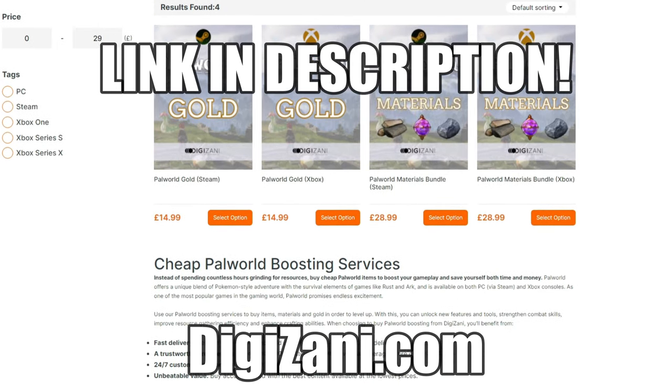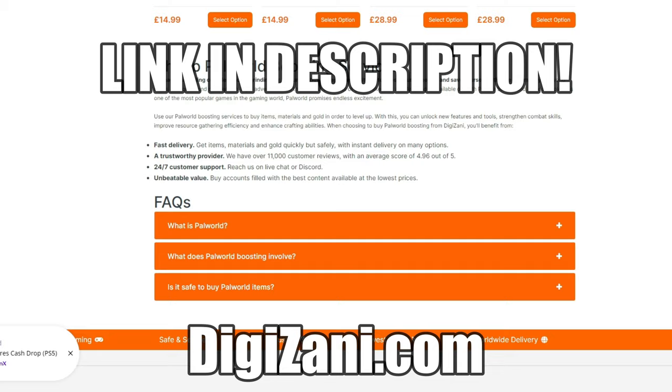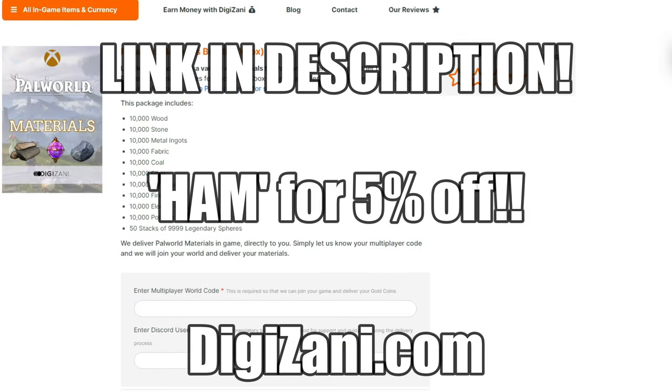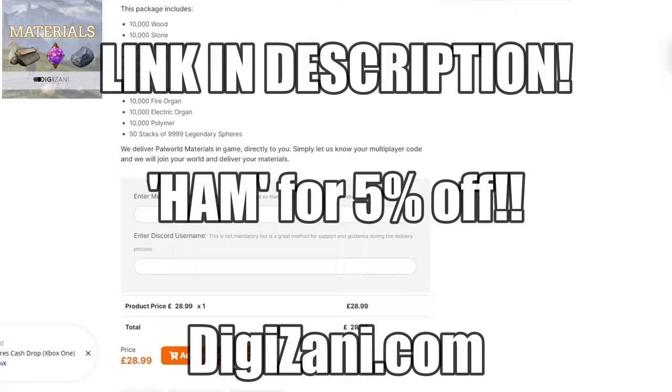For cheap Palworld items and boosting services from DigiZanny, stock up on gold, materials and more for Palworld. Using discount code HAM for a 5% discount, you can't go wrong.